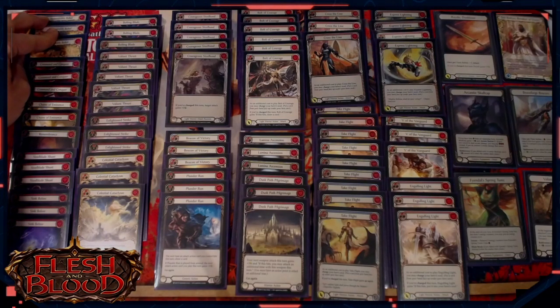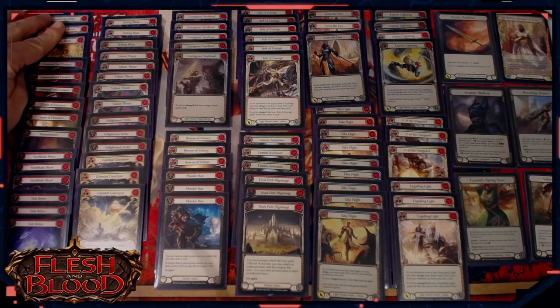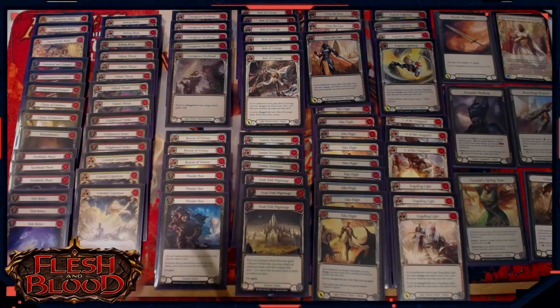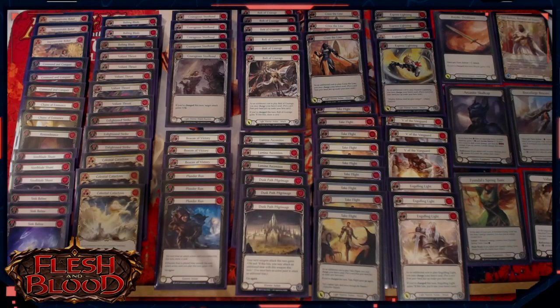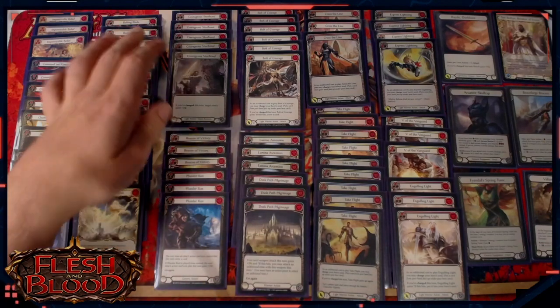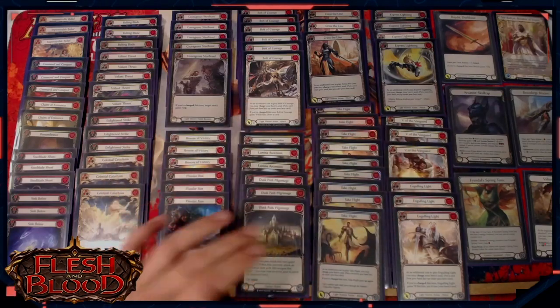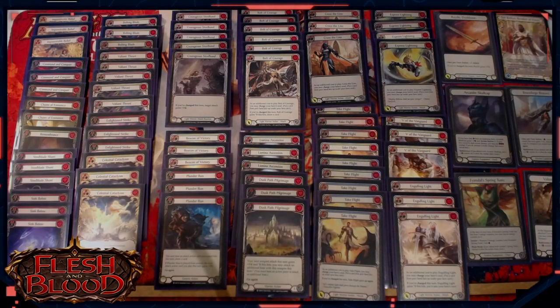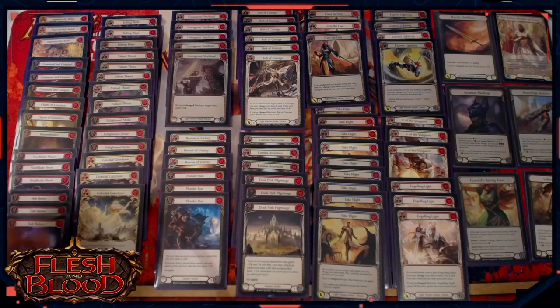Impenetrable Belief is really there just for Chain. It's a blue pitch, block four, which can be really nice. You could play Fateforeseen red instead — resources aren't the biggest deal in this deck — and the fact that you can arsenal Fateforeseen and block for four is an advantage. However, having the extra three blues and a block four for zero cost means you can set up things like Bolting Blade or bigger turns involving V of the Vanguard and Duskpath Pilgrimage. It's a bit of a flex slot; you could go for Fateforeseen red if you wanted instead.